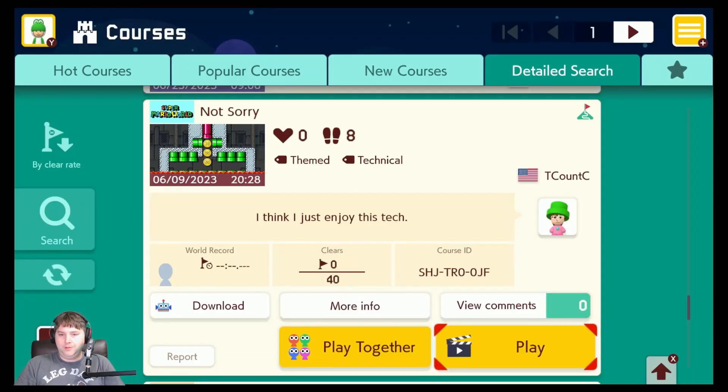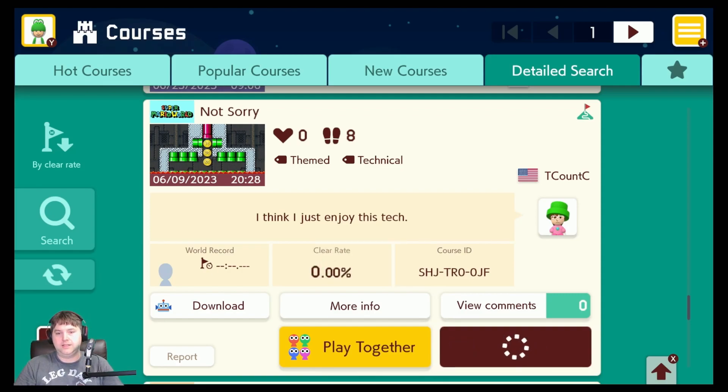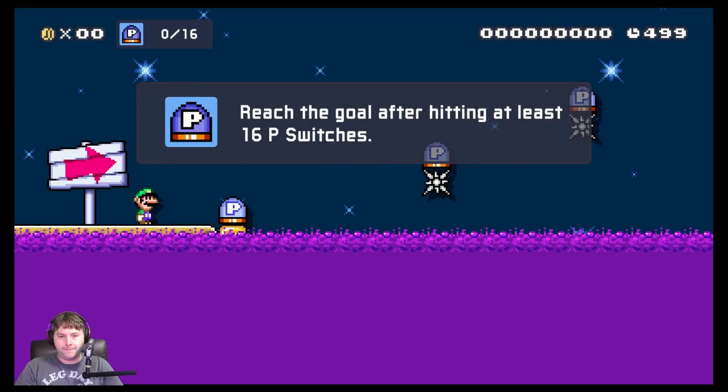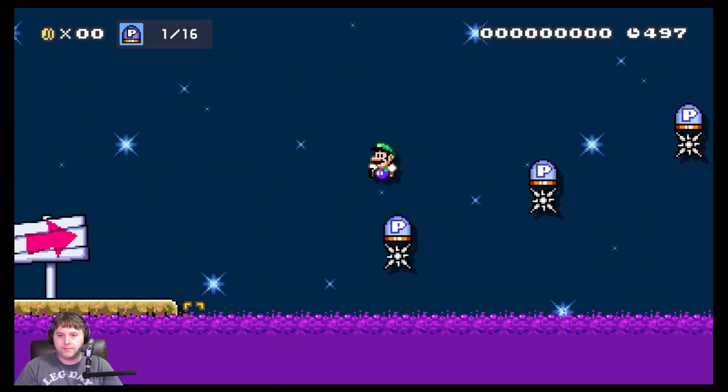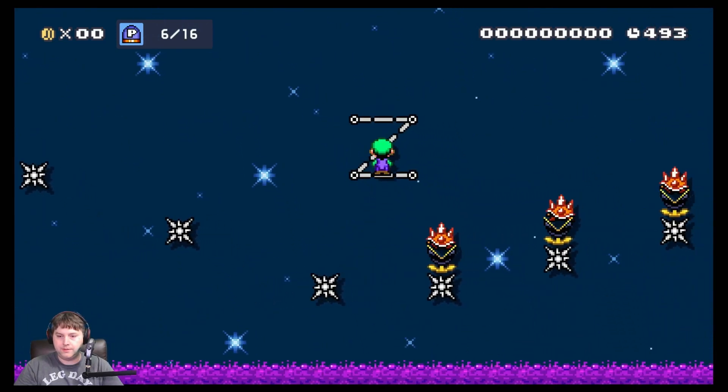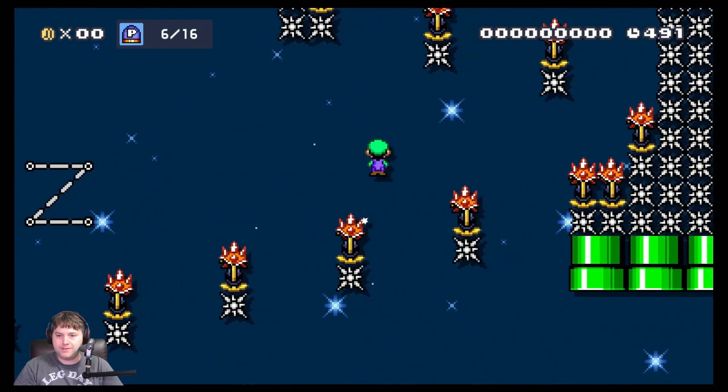For our next level, this sounds like it'll be a good one called "Not Sorry." This is from June of this year. I think I just enjoy this tech from TCountC. I have no clue what the tech is going to be. Reach goal after hitting at least 16 P-switches. P-switch jumps — that's pretty easy. I wonder if that's the tech they enjoy.